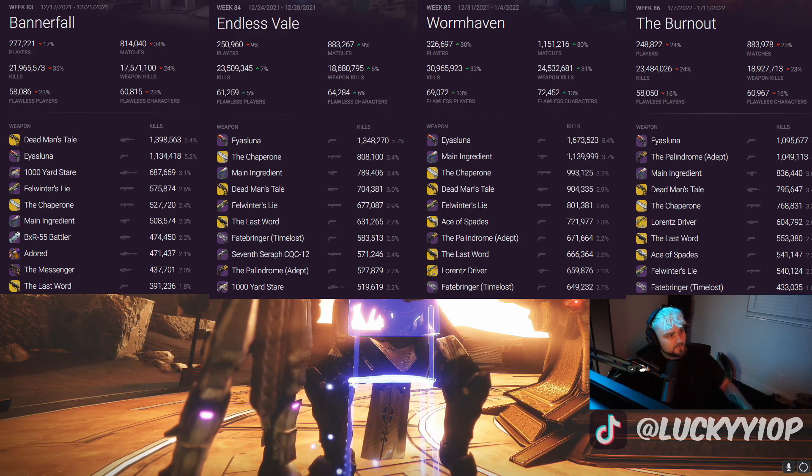Moving on to Week 3 with the mid-sized map Wormhaven: Is Luna remains in the number one spot. We've got Is Luna, Main Ingredient, Zur's Main Ingredient, The Chaperone, Dead Man's Tail, Felwinter's Lie, Ace of Spades, the Palindrome, The Last Word, the Lawrence Driver finally squeaks in — and that's something we're going to talk about — and in the number 10 spot the Fate Bringer Time Lost drops all the way to the bottom.